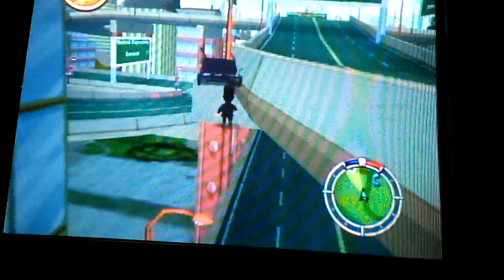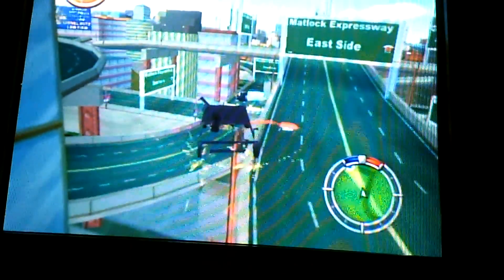Hey guys, this is Guy and I just found a glitch in Simpsons Hit and Run. As you can see, I am standing on nothing at all and I'm just walking on air. This is sweet. How I did this was I used the jump cheat.